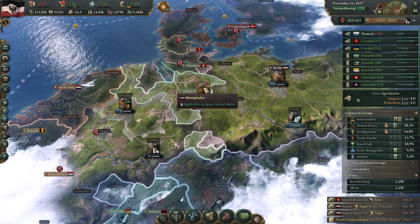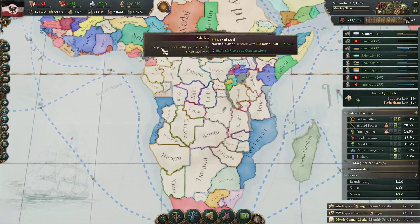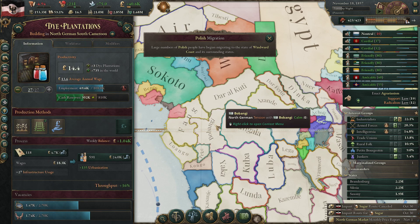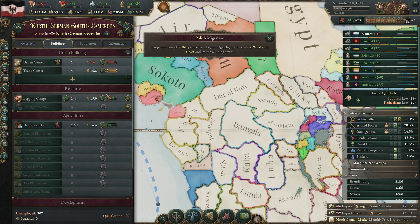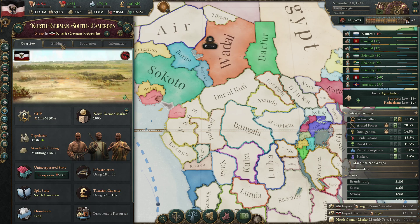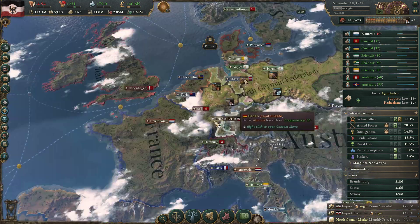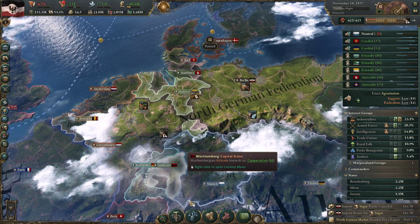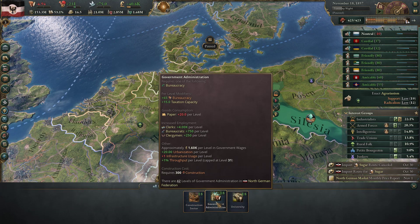Dye is still pretty expensive. How's Cameroon looking? We could deal with a lot more people over here - infrastructure usage is fine. By the way, Alsace is still being incorporated and we have too little in terms of bureaucracy, so we need to solve that too.